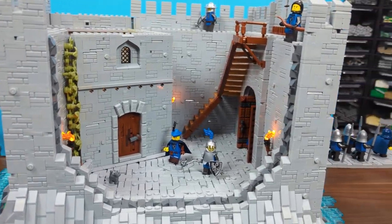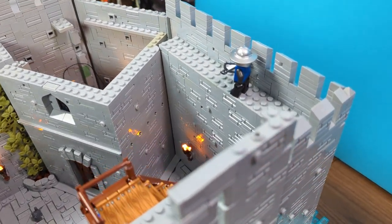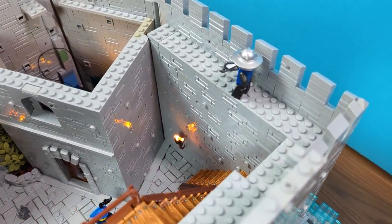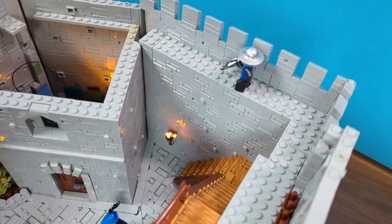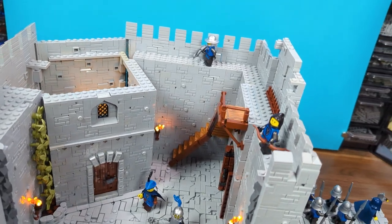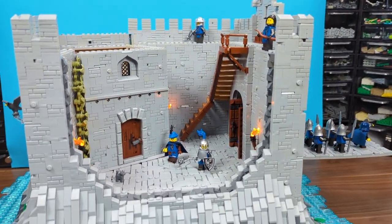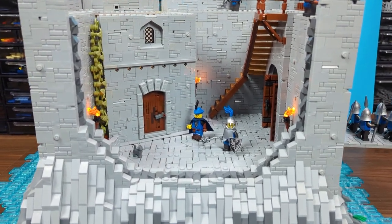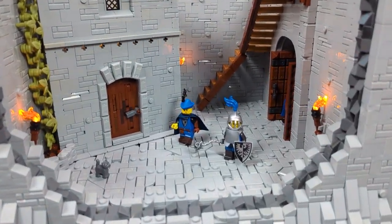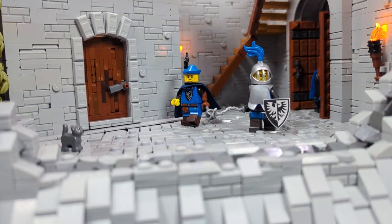Moving back to the right side, I filled the SNOT hole with some cheese slopes which fit almost perfectly, and with that we have almost all of the bottom floor finished. To make a nice finishing touch for this update I covered the walls all around the build with gray plates to get it ready for the wall walk, which I'll make in the next episode using the same technique as the courtyard floor.